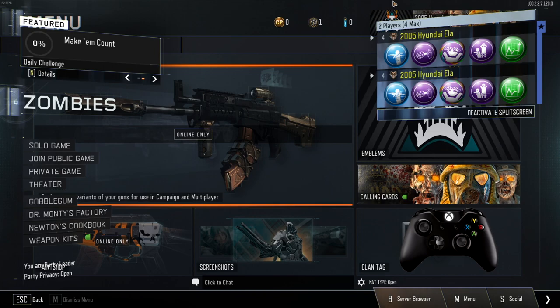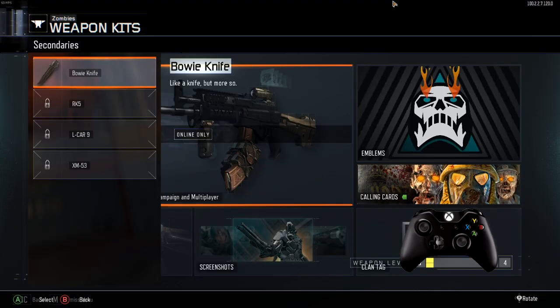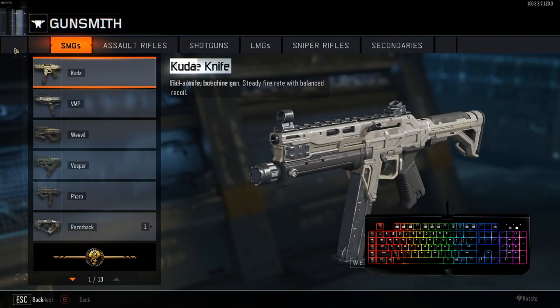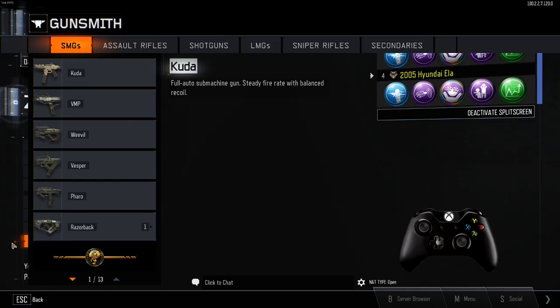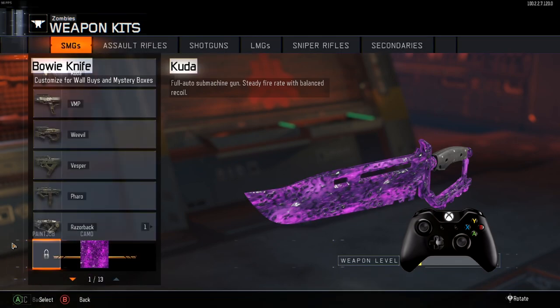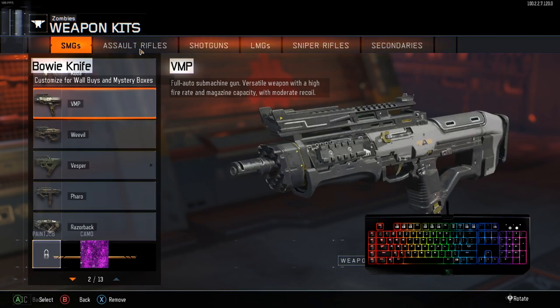Grab your second controller — or your controller for this matter — and hit Weapon Kits, then Secondaries. Hover your mouse over the Bowie Knife and make sure it's highlighted, then hit Enter. You'll go to this screen — use your controller and press B until you see the background switch over to Weapon Kits, then go back into it and back again and select the Bowie Knife.